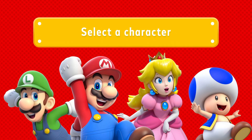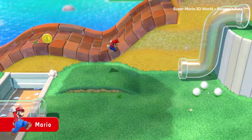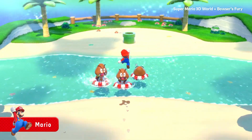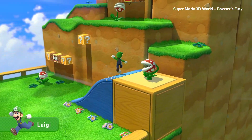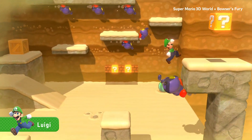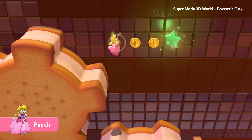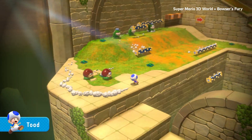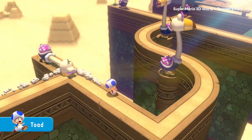These familiar faces are quite the characters. Take your pick: the all-rounder that's all-around great at most any course — Mario. And his bro, hitter of high jumps, Luigi. Her hovering highness, Peach. And even the dashing Toad. Like, whoa, that dash.